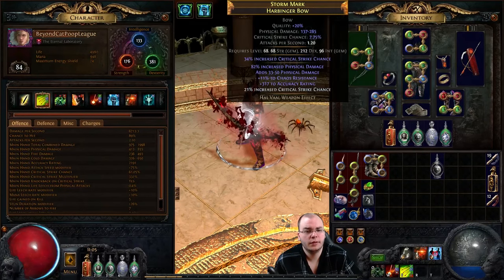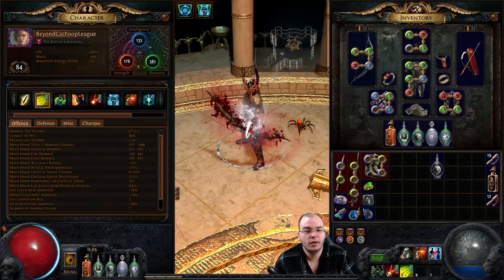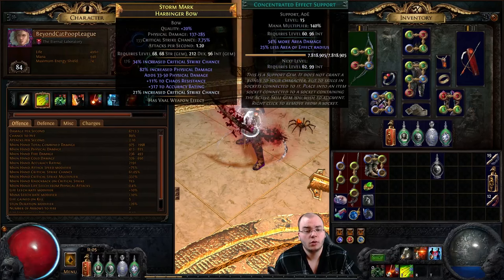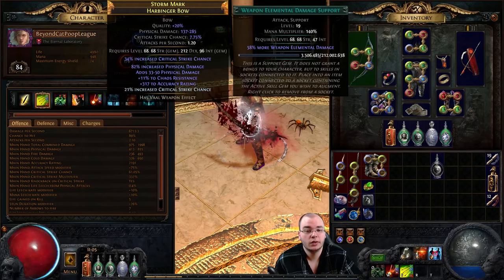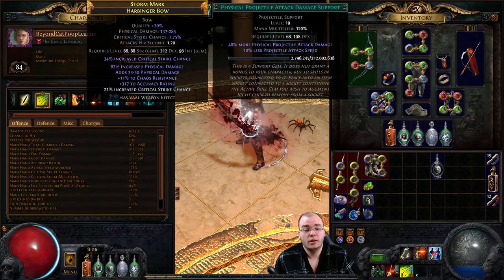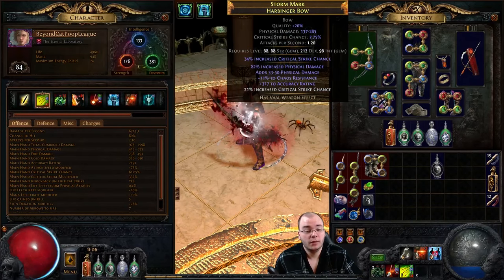Interestingly, added fire damage gives me more than weapon elemental damage for split arrow. My blast rain is only on a four-link - blast rain linked with physical projectile attack damage, concentrated effect for nicer single target, and weapon elemental damage. This does a ton of damage; blast rain does a lot even on a four-link, so that's actually pretty damn nice. It helps me kill most rare and unique mobs really fast and very safely.